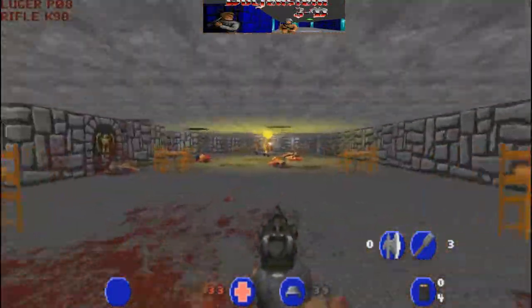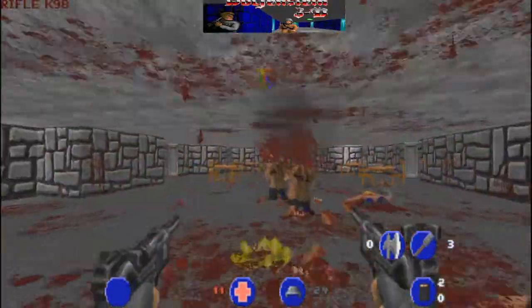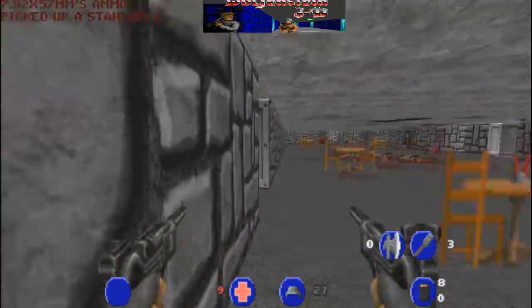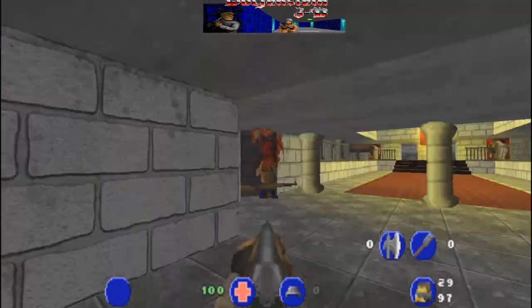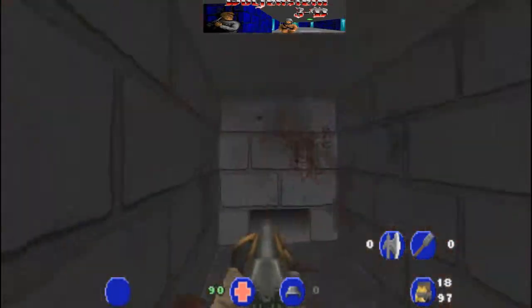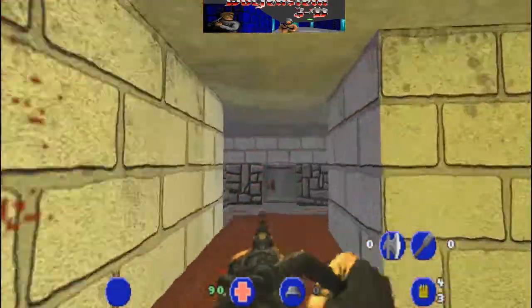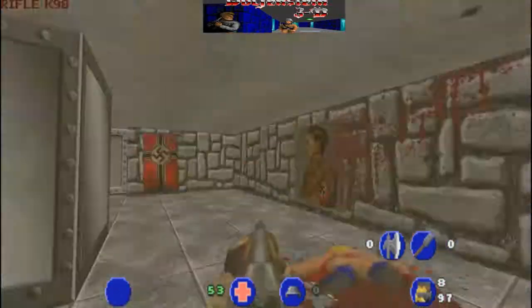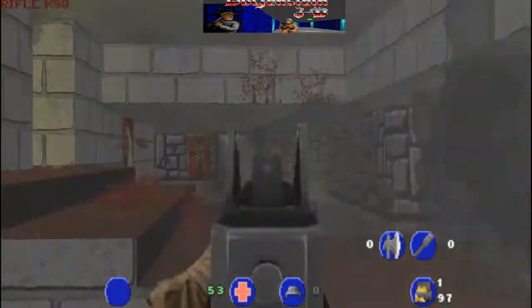Si de lo original teníamos simplemente un cuchillo, la Luger, la MP40 y una minigun, la Venom que se llamaba, este mod nos amplía el arsenal aún más, pasando por todo tipo de arsenales. Tenemos desde la Thompson americana, un Colt 45, una STG 44, una MP40, dos MP40 en modo Akimbo, dos Lugers en modo Akimbo, y un puta hacha para mutilar a putos nazis.